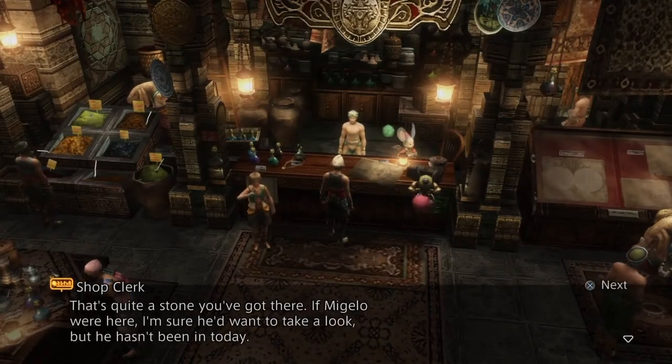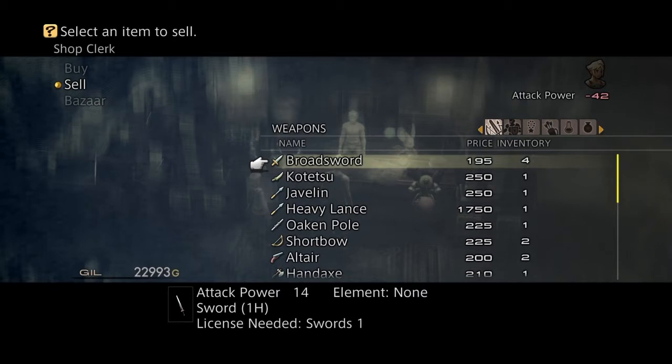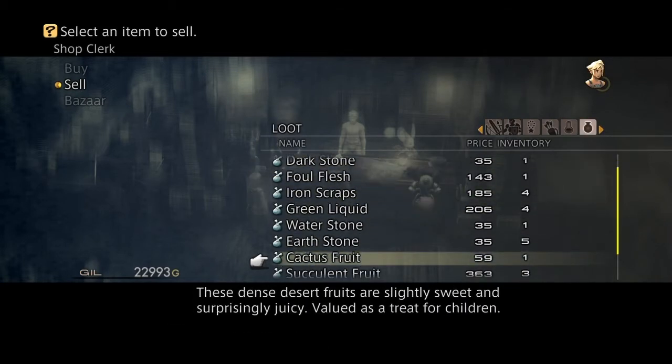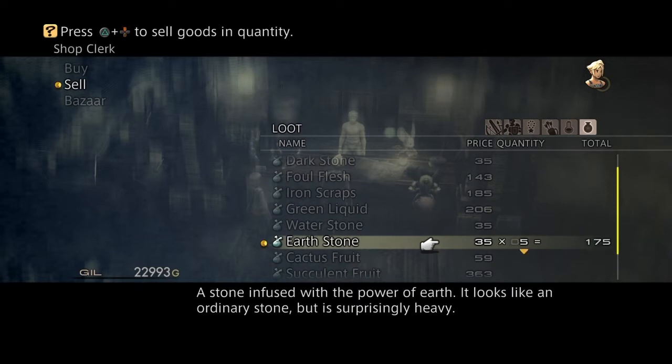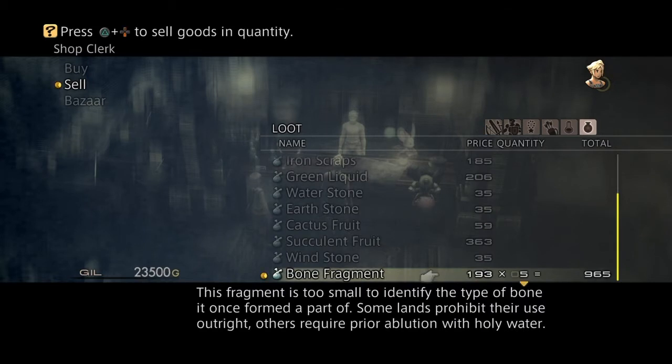Then we're going to go to the shop — any shop, doesn't matter. You can sell these items that you've just got, so we'll go into the inventory and sell succulent fruit, earth stones, and bone fragments, and this is going to create an item in the Bazaar. And that is how you make the Cypress Pole.